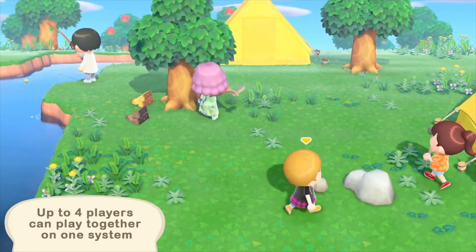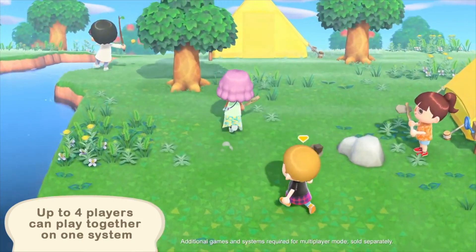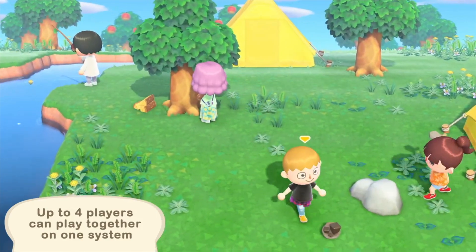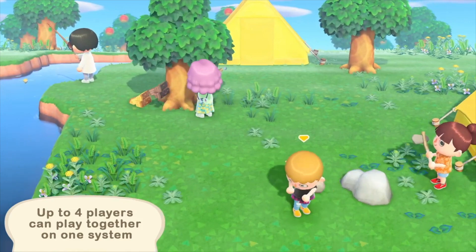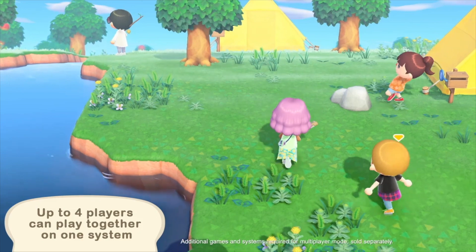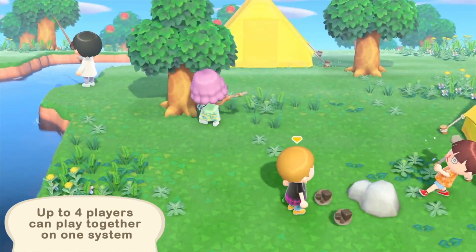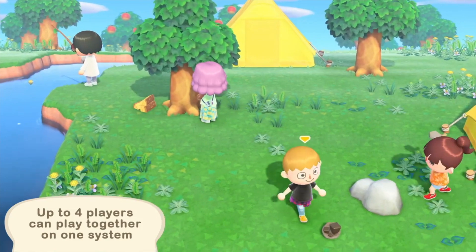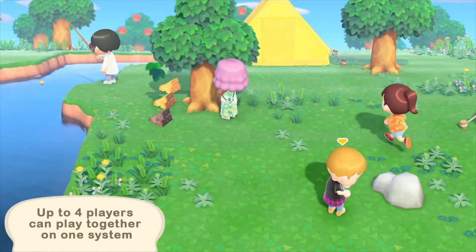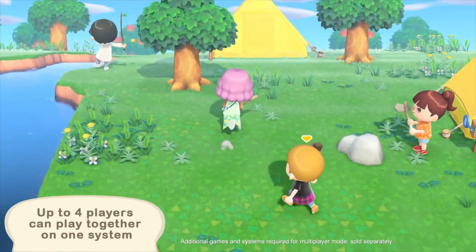We see the four players going around the town together doing different tasks. Two players can be seen with axes, one can be seen fishing, and the leader — indicated by the arrow — can be seen empty-handed picking up the ores a player hit out of a rock. This new scene shows that when we play in couch co-op we'll be able to do different tasks. Before, the players shared items, but now we can see at least three different options for the players sharing the screen.